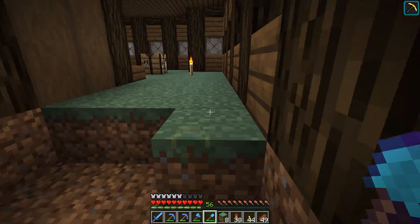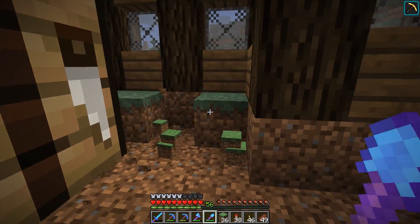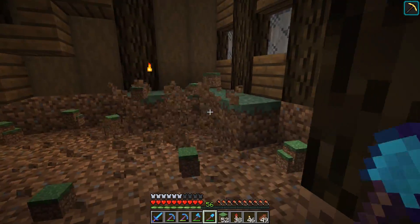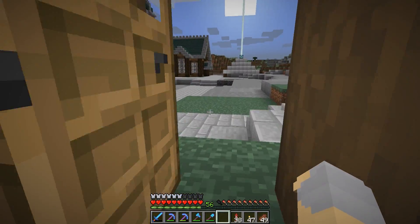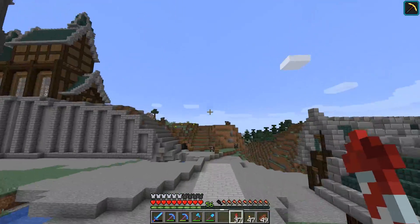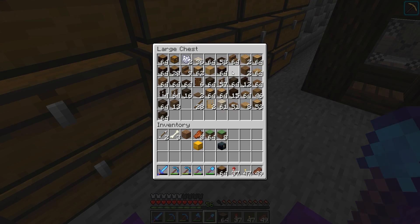We'll get rid of the floor, because this is gonna have to be spruce wood to match the stairs. We'll want to add a proper interior — tables, chairs, beds, et cetera. This is all dark oak. And I should also say, with the new textures, it's also possible that I'm just gonna look at some of these textures and go, 'eh, that one's just a little bit off, I still need to tweak that a little bit.'